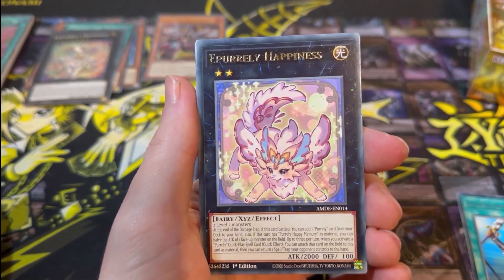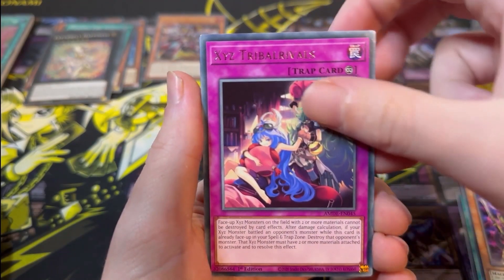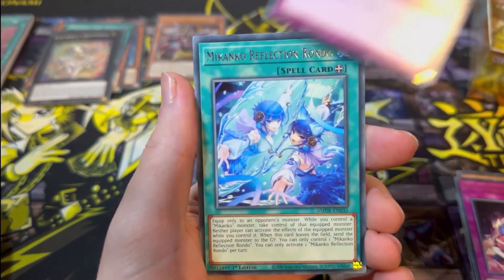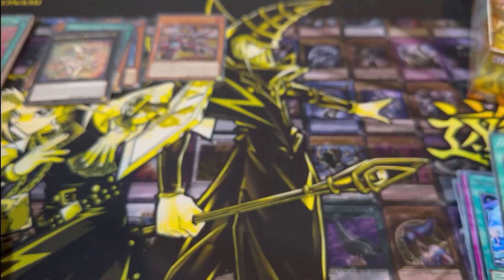Next pack: Reinforcements of the Army, Purely Happiness, Gizmec Orichi, Xyz Tribal Rivals, Mekanko Promise, Mekanko Reflection Rondo, and Overlay Regen — that's a playset of that now.